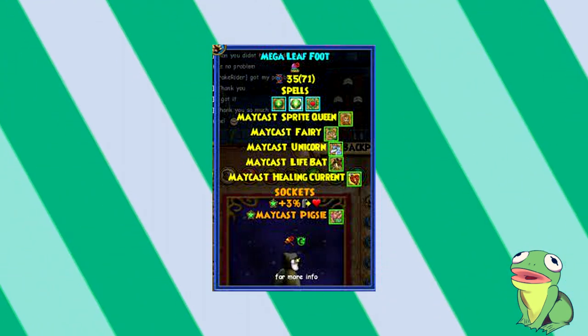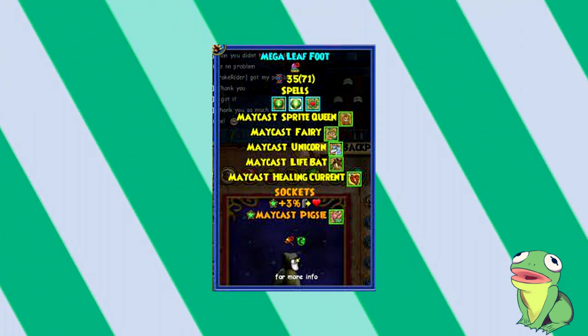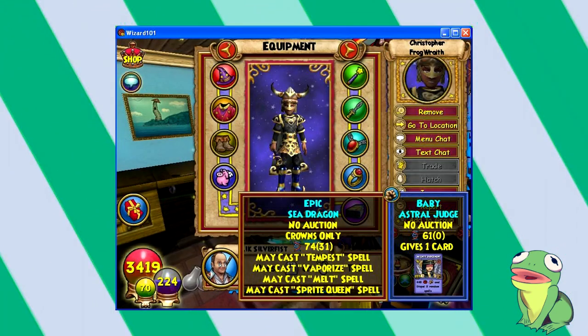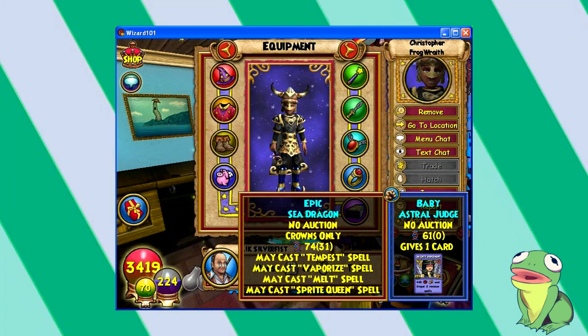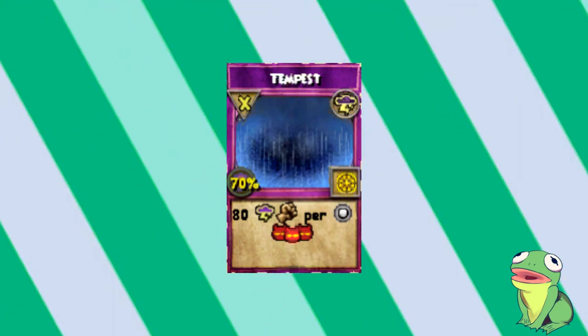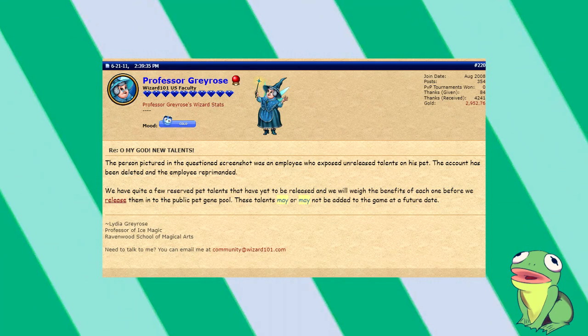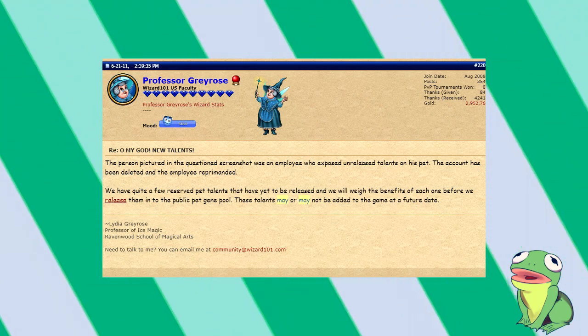Maycasts are just spells a pet casts when they feel like it. The majority of Maycasts aren't overpowered in any way. However, like the developer items, we have pet talents such as Maycast Tempus. Tempus is a hit-all spell that racks up in damage depending on your pips. The reason why these aren't allowed for player use is because they can do a lot of damage, and also because they factor in player stats. So here's one thing I found that was kind of weird.